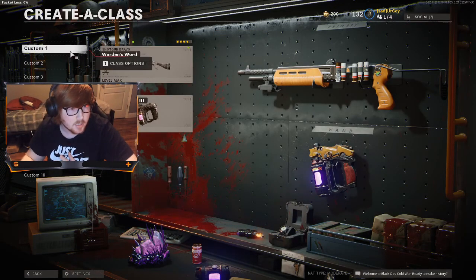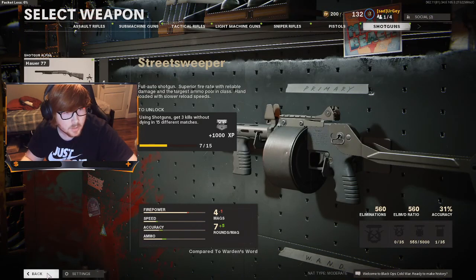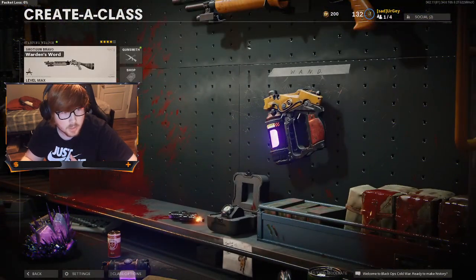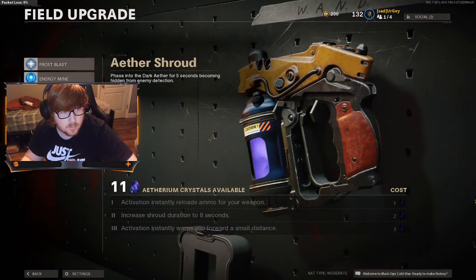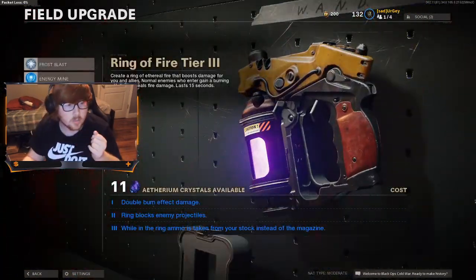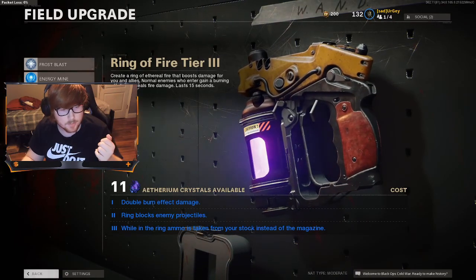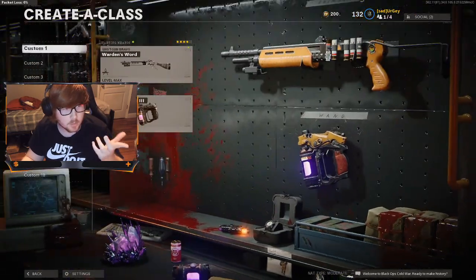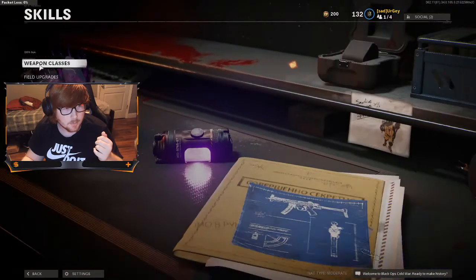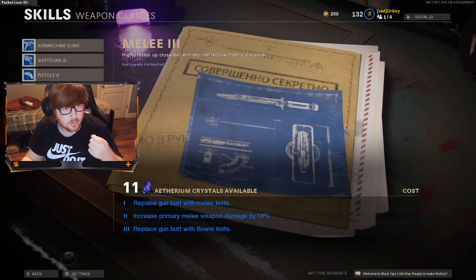I'd recommend Pack-a-Punching the Gallo for about mid-game, and I'd recommend Aether Shroud or Ring of Fire. Once you play a little bit and exfil, you can get some crystals, upgrade your stuff, upgrade your perks, upgrade your shotguns — that will also help with the Gallo, makes it pretty strong.